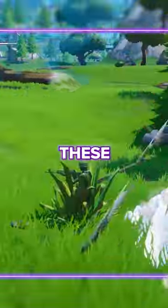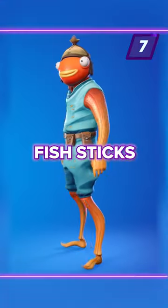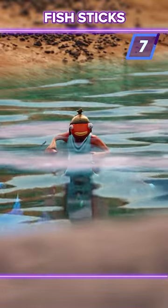Top 7 Pay-to-Win Skins. These sneaky skins give noob superpowers. Number 7: Fish Sticks. You can pretend to be a flopper in the water.